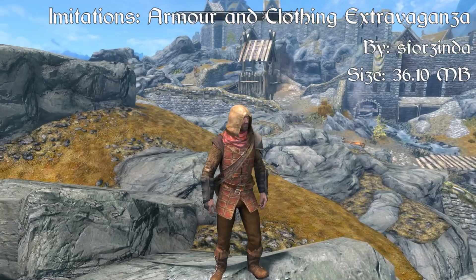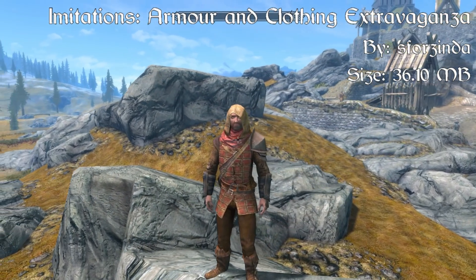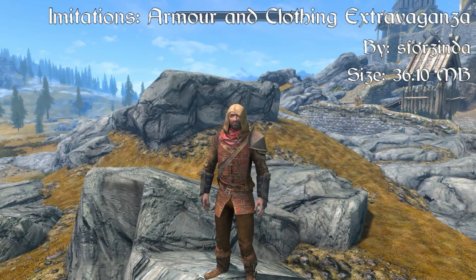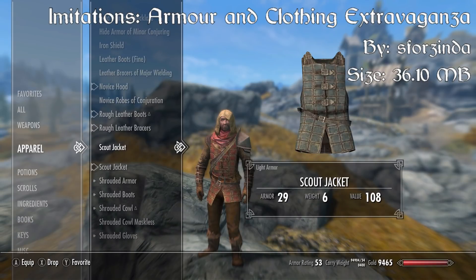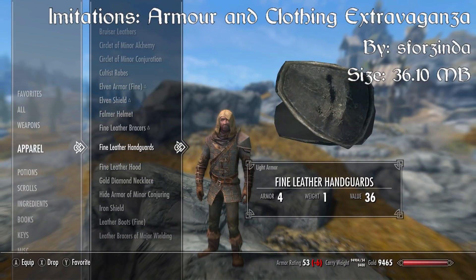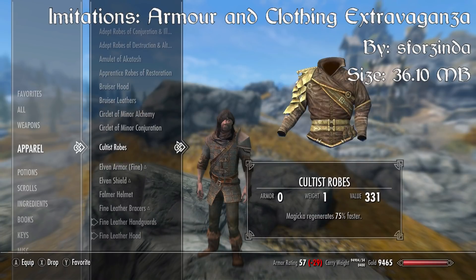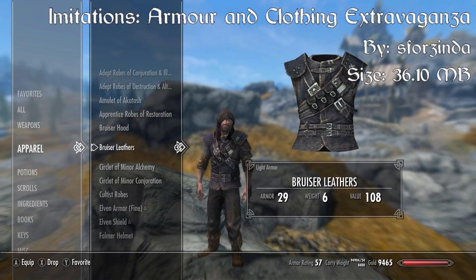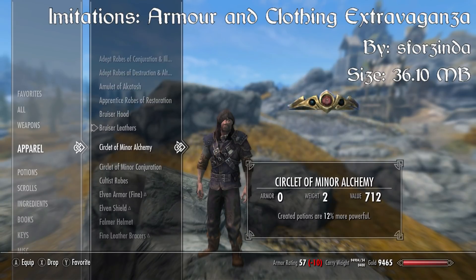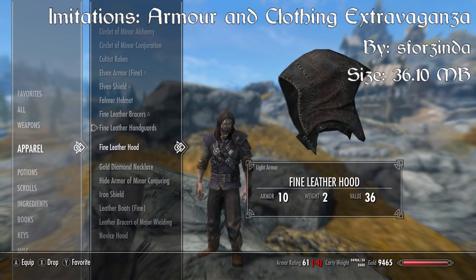You can grab yourself one at the forge under the miscellaneous category, and the recipes will not show up if you do not have this item in your inventory — so it's very important that you go into the miscellaneous section and craft these tailoring supplies in order to craft the armor included in the mod. For the showcase of this mod, I wanted to show off all of the different combinations of armor you can actually choose. They're not all included here because there are over hundreds of different combinations, but here I am just mixing and matching. Some of them aren't meant to be combined, but your options are endless with this mod.